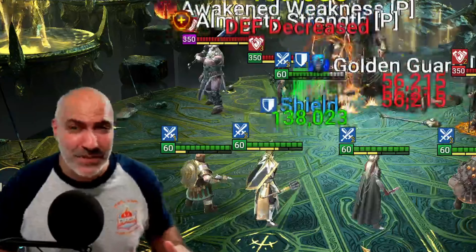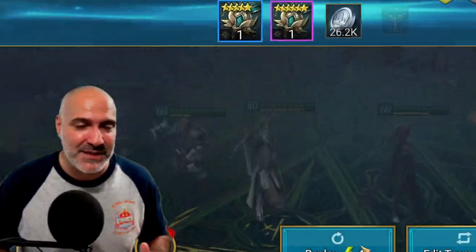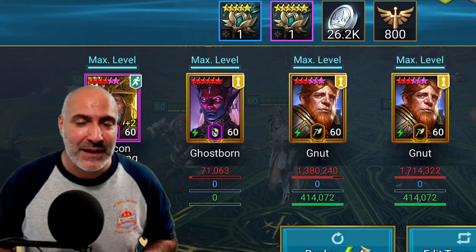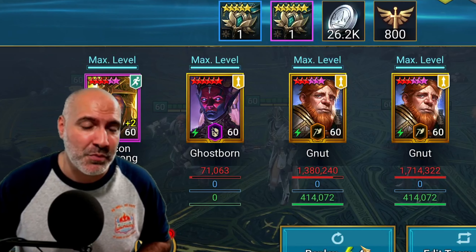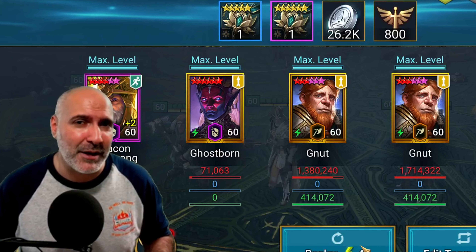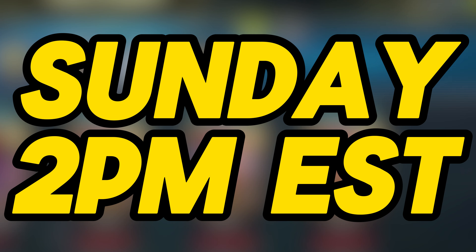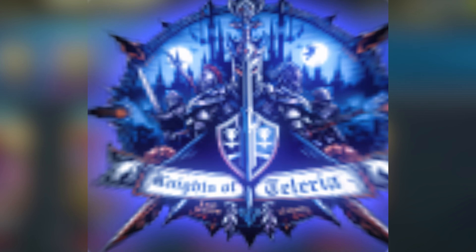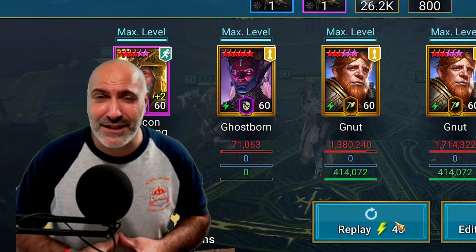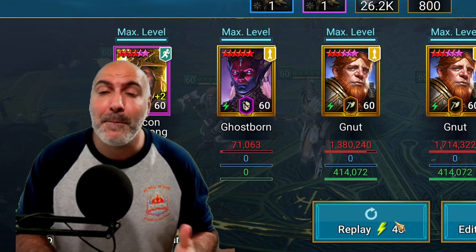So there it is guys — stage 30, 100% done in 10 seconds, speed farming it. If you really want the gear, it's there. It is a triple G Nut team, so I'll start looking at other teams that are faster without G Nuts using more accessible champions. Plarium, if you're watching, let's get a guaranteed Ghostborn for maybe 100 ancients — and maybe a guaranteed G Nut for 50. I hope you guys enjoyed the video. Come by Sunday 2 PM EST for the Knights of Delaria podcast where we talk everything Raid Shadow Legends — the good, the bad, and the ugly. As always, much love, much appreciation — be safe, be well, be good to each other, and I'll catch you guys next time.